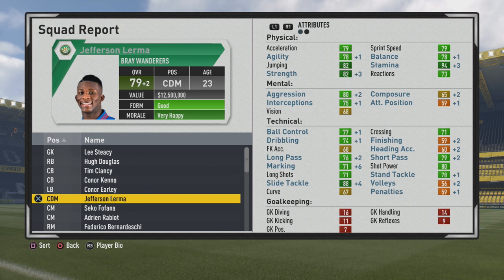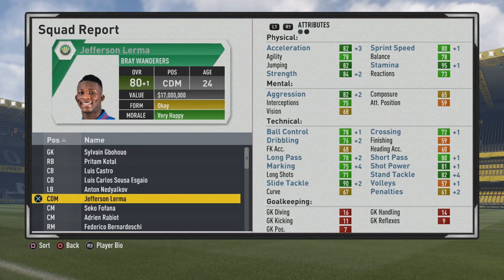Some more improvement to the slide tackle going to plus 4 there. Marking looking a lot better now as well — that's kind of one of the lower stats for him and a key area for central mids. The marking improving is very good to see and certainly helps out if you wanted to play him along the back line, to have that higher marking attribute, up to 80 overall.